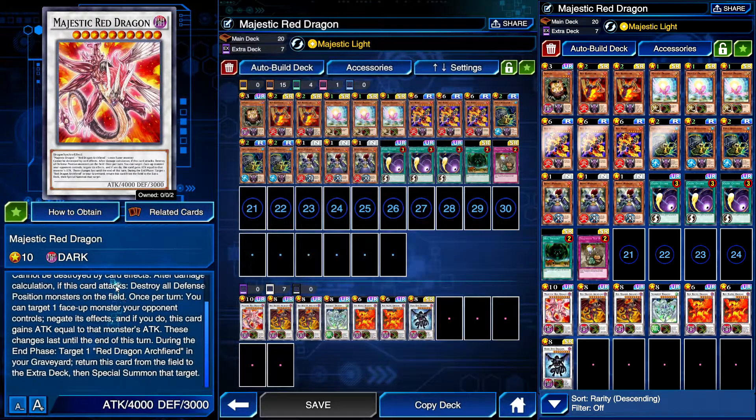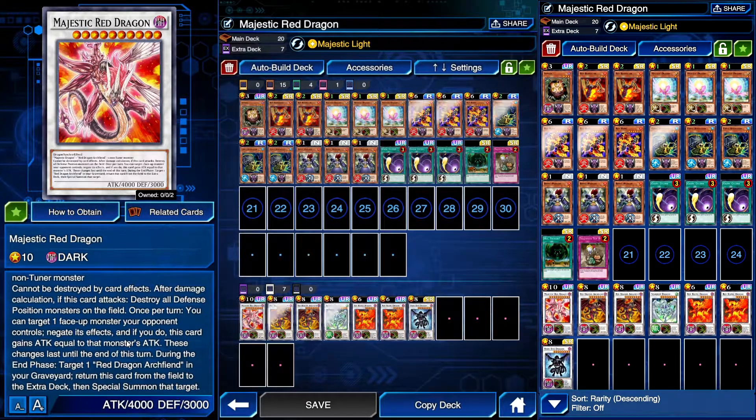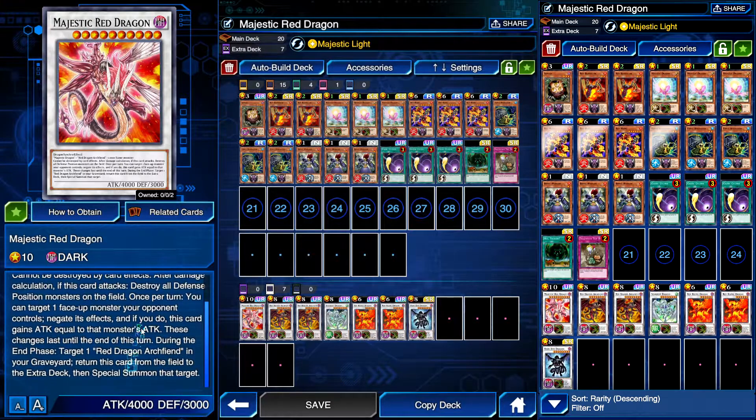Majestic Red Dragon requires Majestic Dragon plus Red Dragon Archfiend plus one non-tuner monster. It cannot be destroyed by card effects. After damage calculation, it destroys all defense position monsters on the field — not gonna matter too much unless they're running subterrors. You can target one face-up monster your opponent controls, negate its effects, and this card's attack becomes equal to that monster's attack. These changes last until the end of the turn.